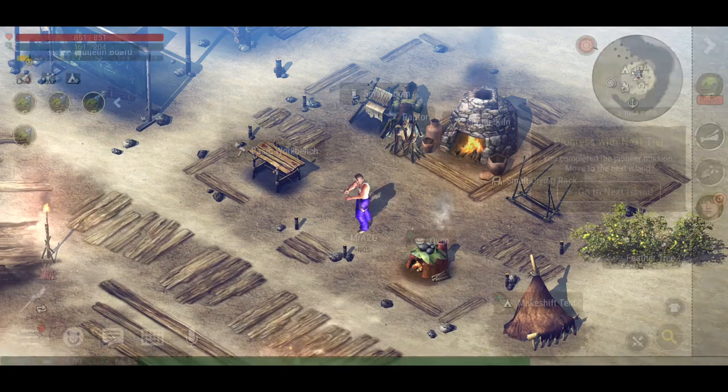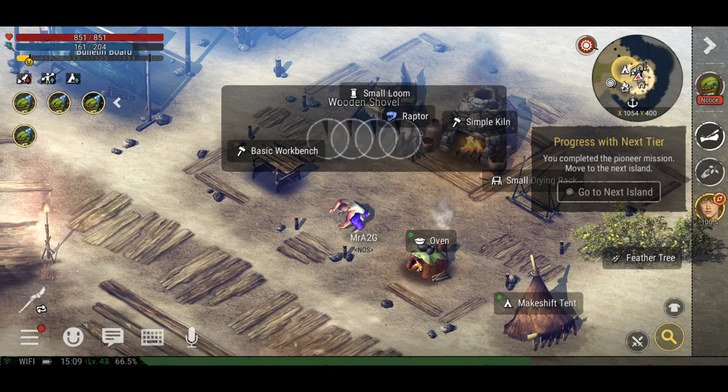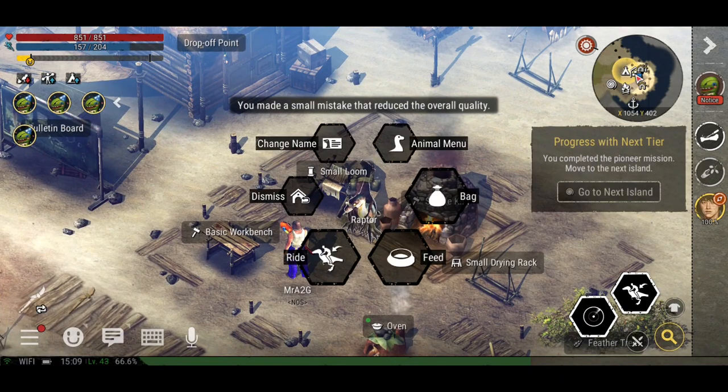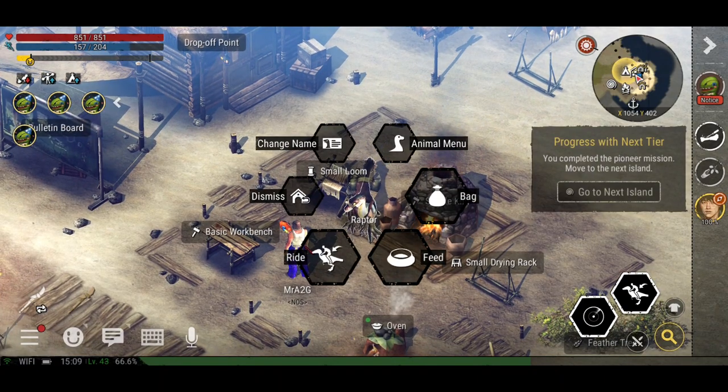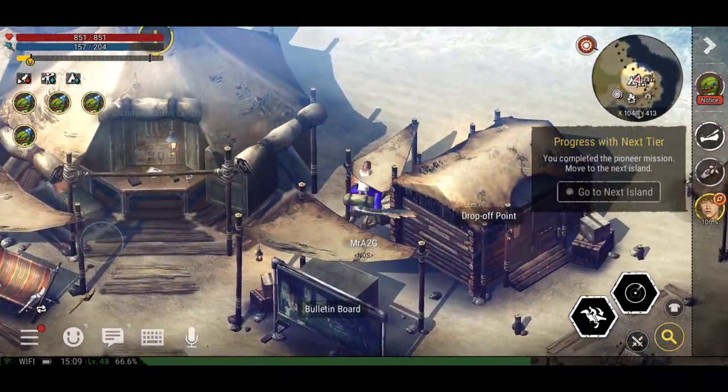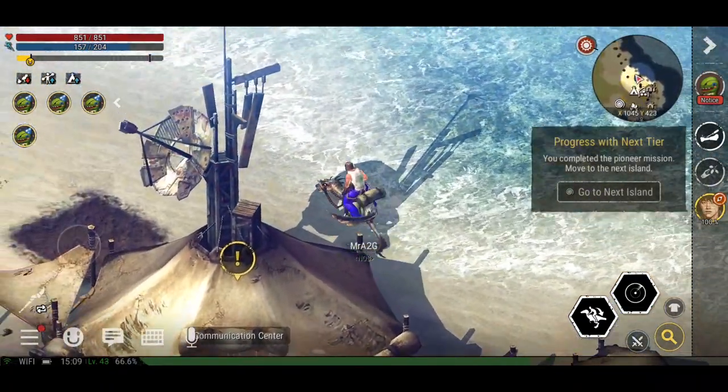I'm going to craft a shovel first. Where is my wooden shovel? I'm going to craft one of these bad boys — just want to have a fresh one so I don't have to worry about it breaking. Hopefully the skill attribute is good enough because I know you need a certain level, and I believe that's in the higher levels, but we'll see how we go.